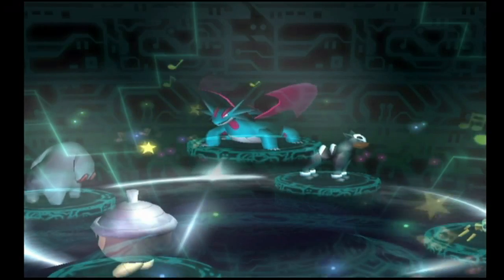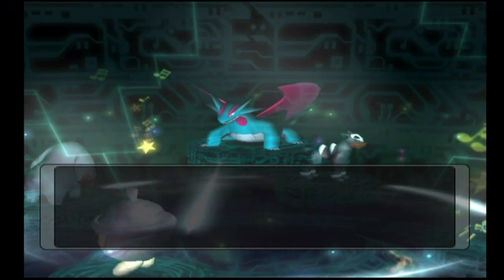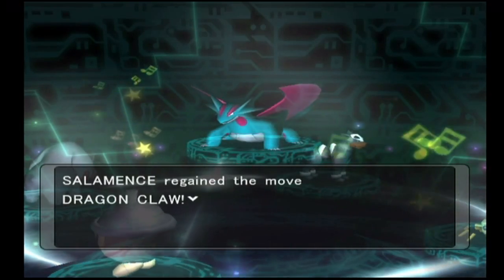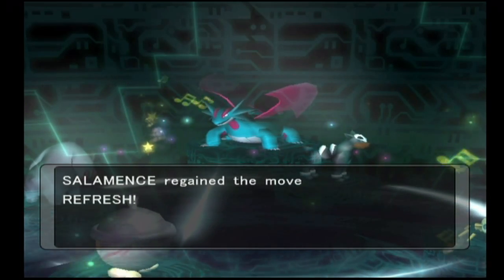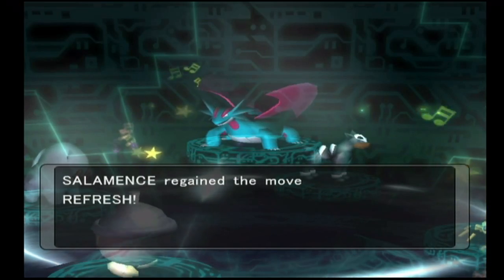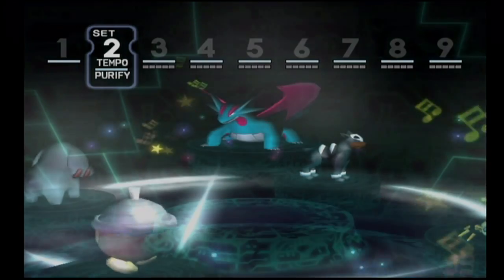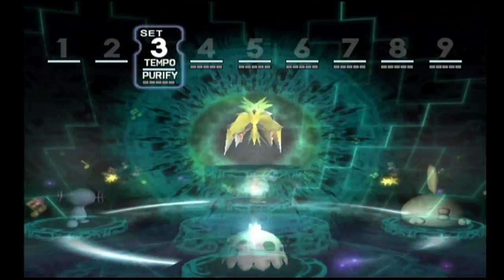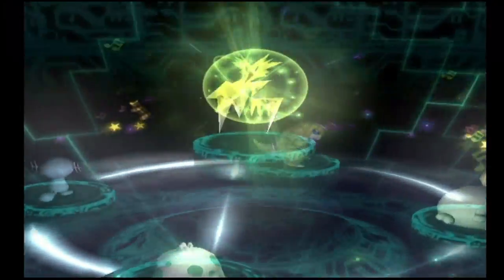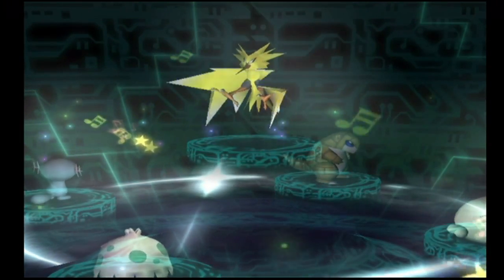In set number two we have Salamence, the dragon and flying type Pokemon. This thing is a beast — a ridiculous amount of attacking power, it's also fast and has the Intimidate ability. It's going to get back Dragon Claw, which is great, and Refresh. I would recommend teaching it a flying move if it doesn't have one already — Aerial Ace is a good one, or use the move relearner to reteach Fly, and then teach it Flamethrower.